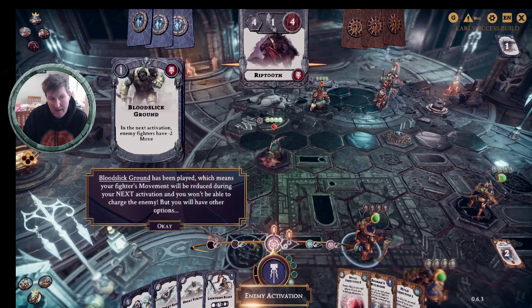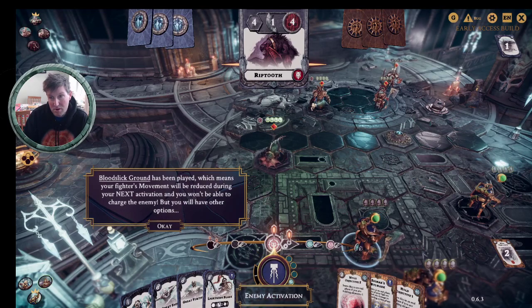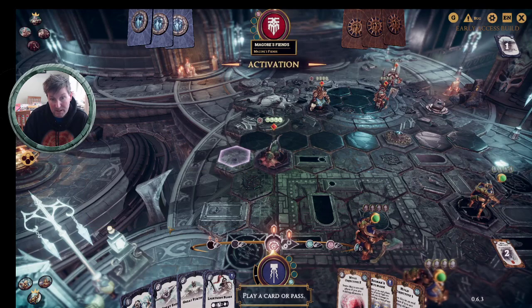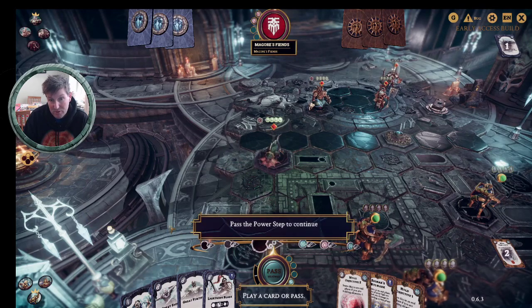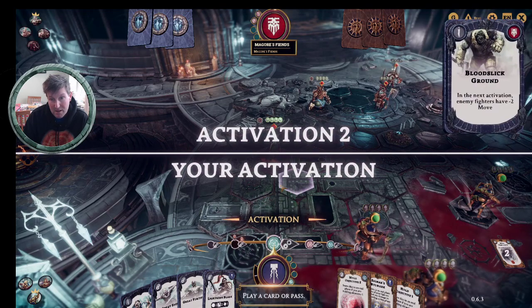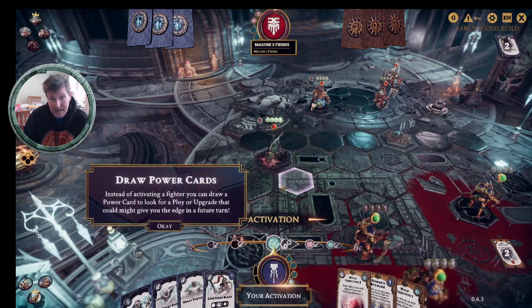They play Blood Slick Ground, which gives minus two to movement. Blood Slick Ground has been played, which means your fighters will be reduced during the next activation — you won't be able to charge the enemy. So we're not going to charge the enemy, but we have other options apparently. Passing the power step. You can set it to auto-pass the power step if you've got nothing to play.